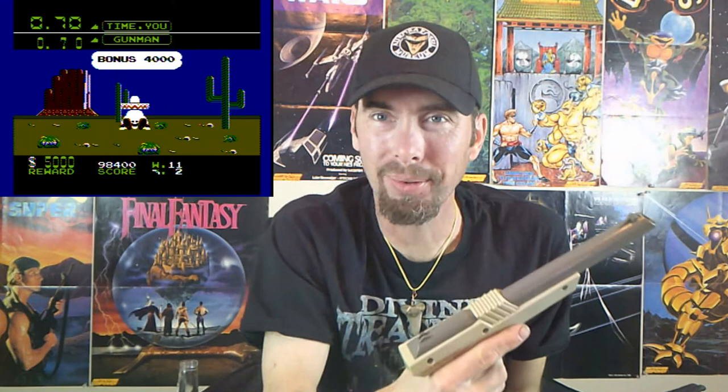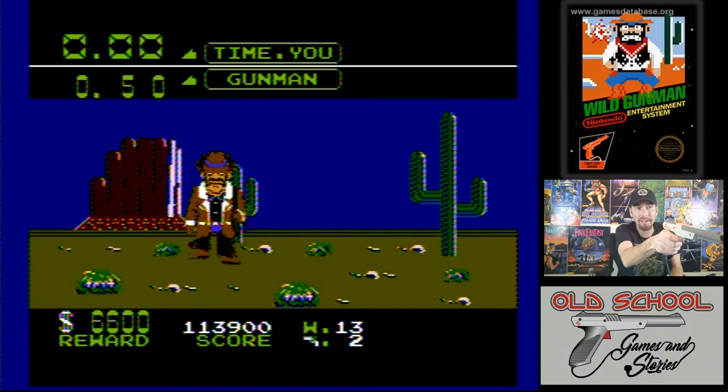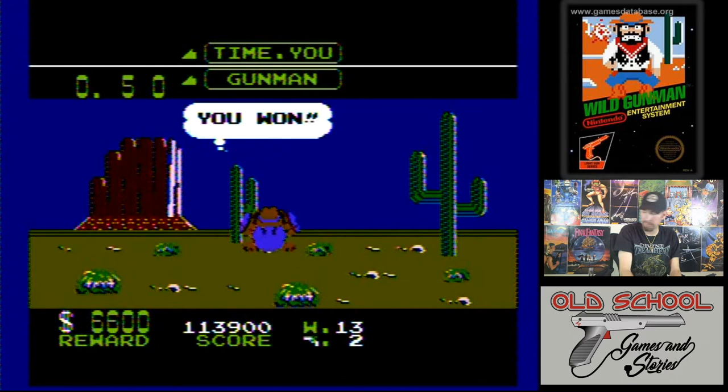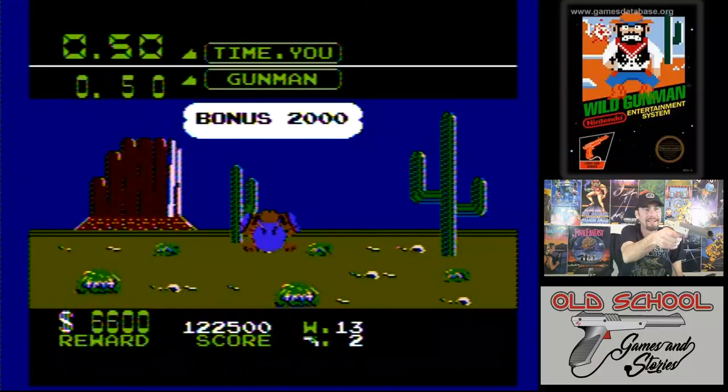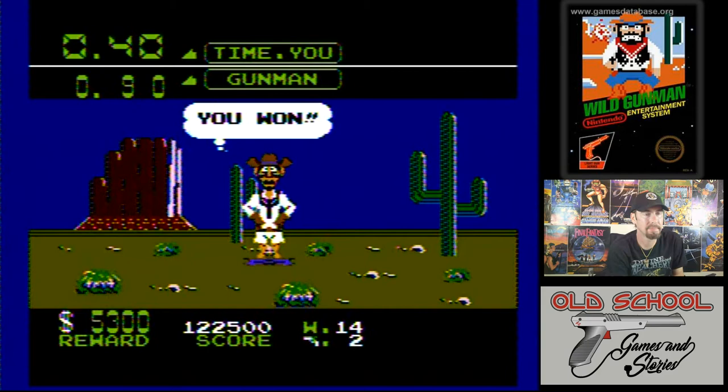Have you ever seen the Famicom Zapper? If you have not, Google it. Look it up. It looks like a revolver — it looks like a real gun. They never changed theirs like we had to in the United States in '88 or '89, when they started making them put red tips on toy guns, which was a good idea. And they changed the Zapper to be red. But the Famicom never got changed. It's a really cool looking Zapper.